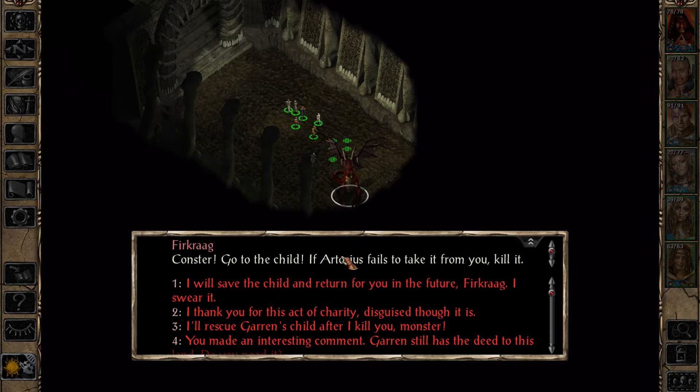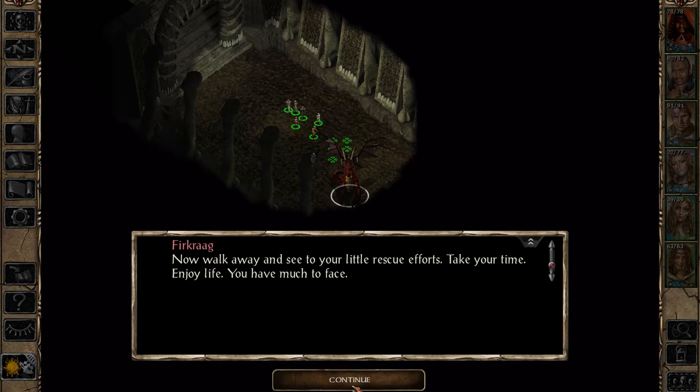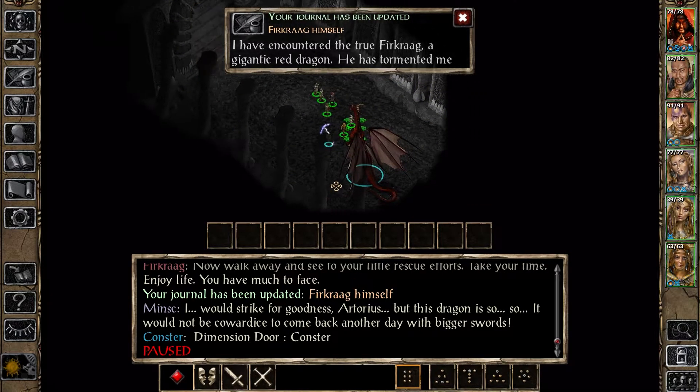If he was an ancient dragon I wouldn't even dare at this point. 'I thank you for this act of charity, disguised though it is. Do not think me soft because of this - I am capable of far more than you can imagine. Of course you are destined to experience worse. Now walk away and see your little rescue efforts - take your time, enjoy life, you have much to face.' I would strike for goodness, Artorias, but this dragon is so... it would not be cowardice to come back another day with bigger swords. My thoughts exactly, Minsk. Where is Conster?